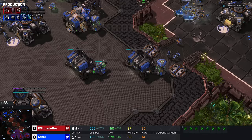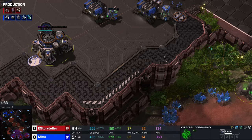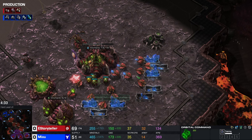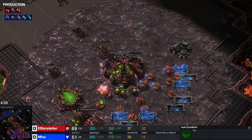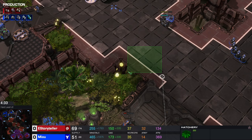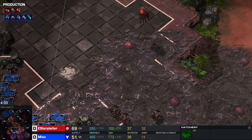If you get scouted early and your opponent sees your roaches, you can just keep making drones and build like three to four roaches to bait him, then defend at home. If you see there's a starport, around the timing you scout for the third base at 2:40 or minute three, you can put down one spore crawler at each base — one here and one here. That's also good for liberators because you never know when his aircraft is going to hit you.